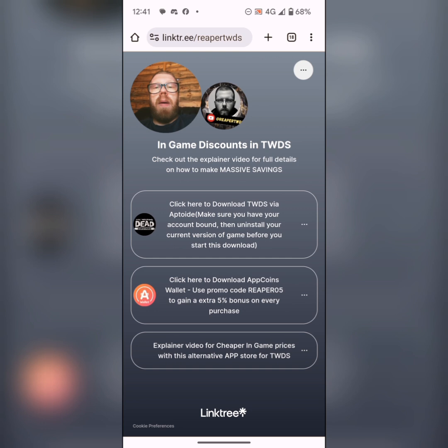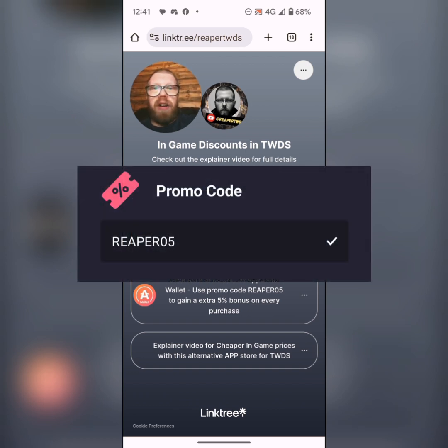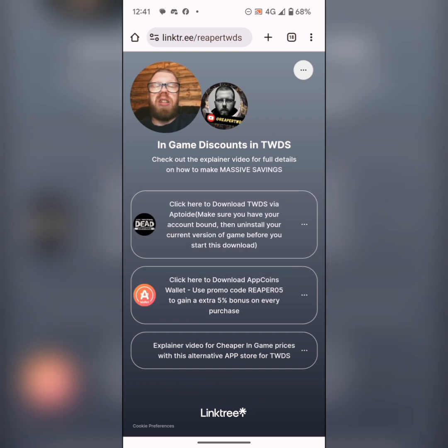You can get 20% bonus credit on every purchase to use in future purchases. In the Aptoid Coins wallet, if you go to Rewards and Promo Code and type in reaper05 — R-E-A-P-E-R-0-5 — that will give you an extra 5%, working your total up to 25% extra bonus every time you make a purchase. It's a very simple process: uninstall The Walking Dead, making sure your account is bound first, then download via my link for cheaper in-game prices, then download the Aptoid Coins wallet and enter promo code reaper05 for the extra 5% bonus. If you need help there's a full explainer video on the third link. Start saving yourself some money in-game.